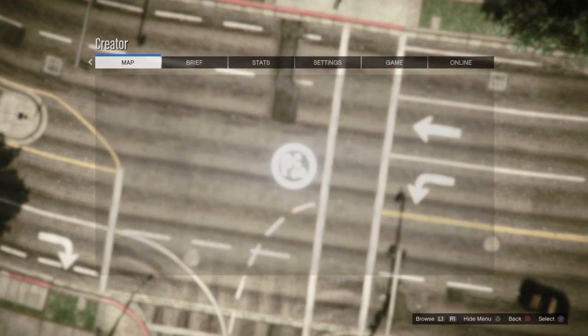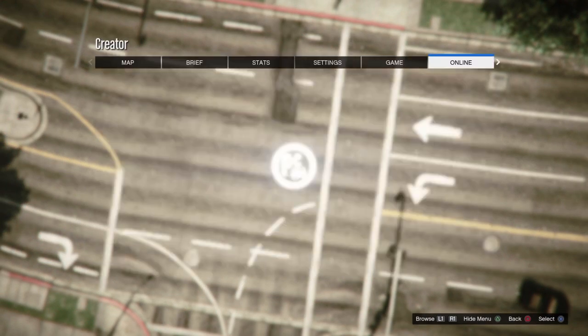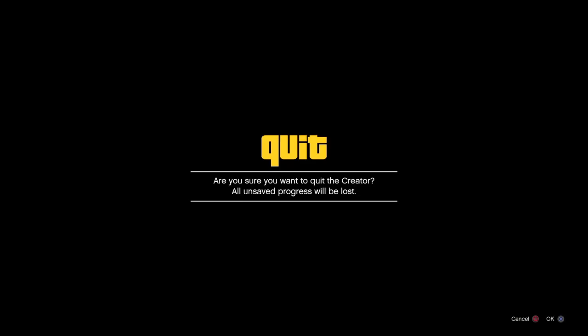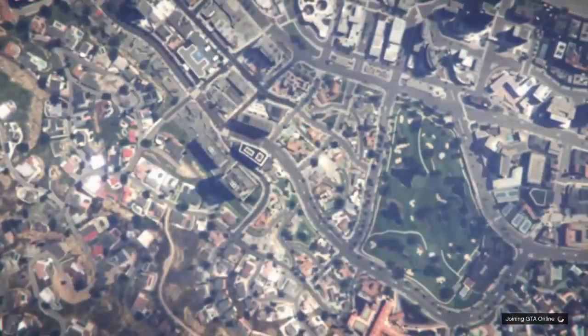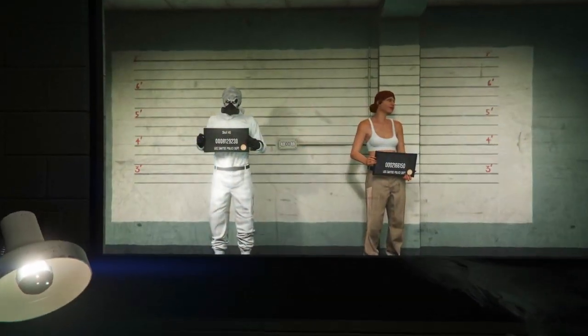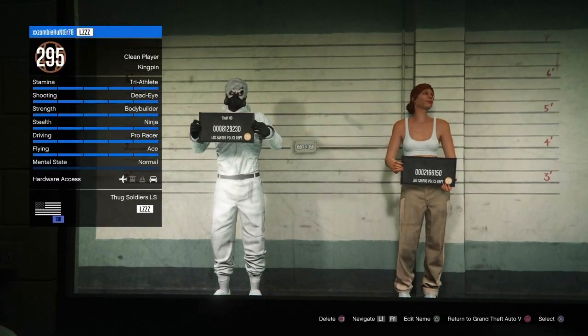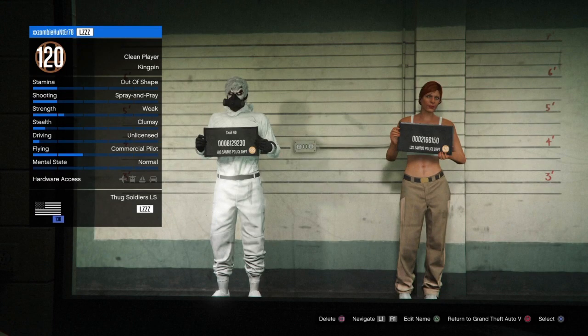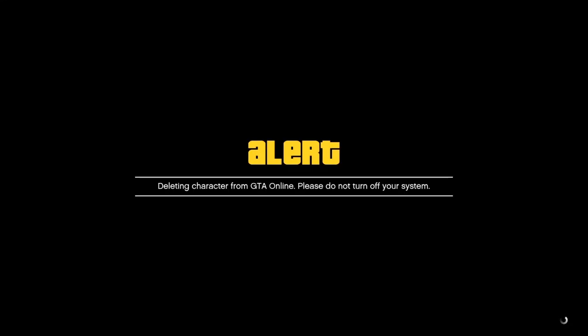As quick as you can, push your pause button or options button on PlayStation 4, go to online, and go to choose character. This is the part where we delete our female character. Once you've got to the swap character or choose character screen, delete your female character. Once you've typed in 'delete', it should be deleting completely.